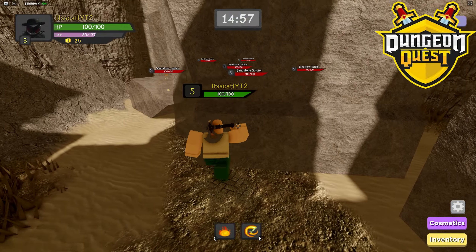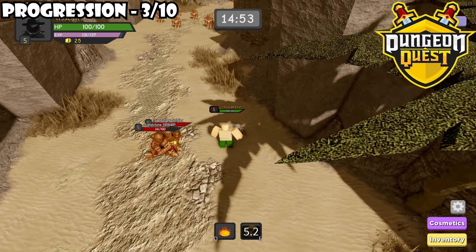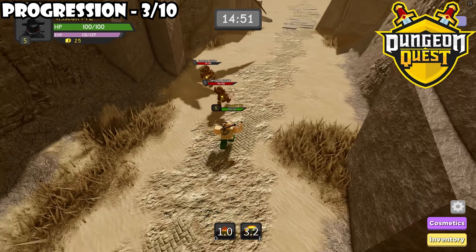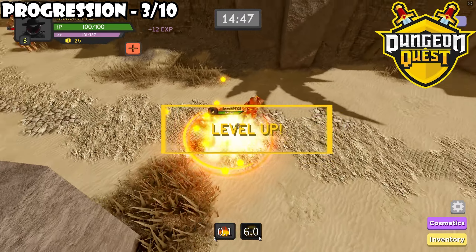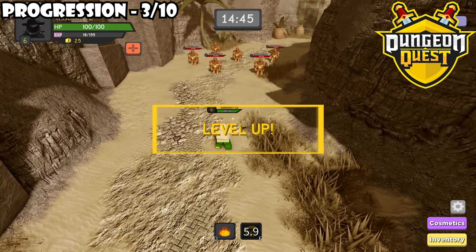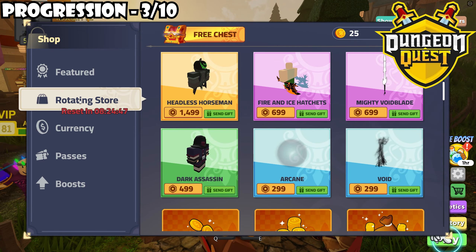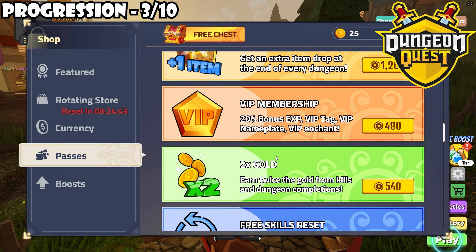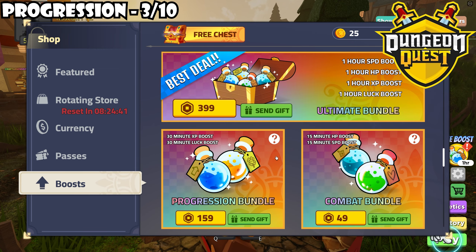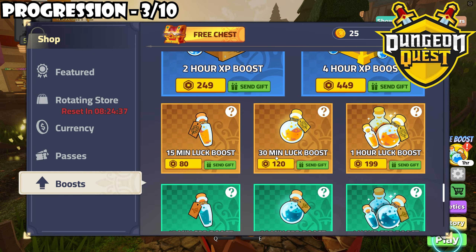Next is Dungeon Quest progression, and I'm just going to get it out of the way right now: it's like a 3 out of 10. It's so slow, especially when you start hitting mid-game around level 130-ish — if you don't have 2x XPs it just feels impossible to level. Next is pay to win: it's got all the standard stuff again, like XP boosts, cosmetics, double loot, VIP — all that stuff. I would put it similar to Fabled Legacy at about an 8.